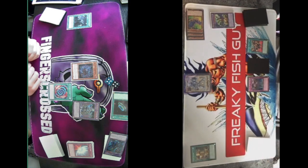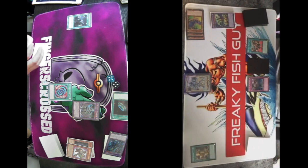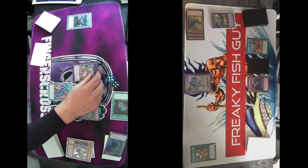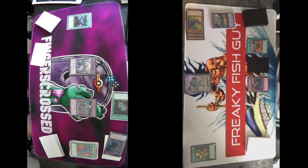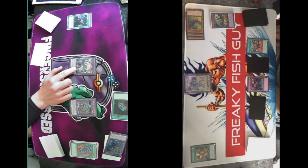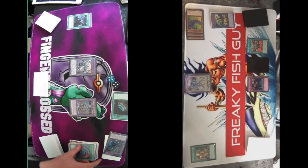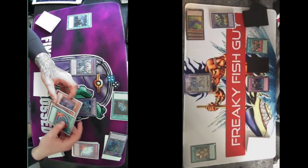Activate Polymerization. Attempt to end the Battle Phase, attack with Apkallum — Apkallum is 2,500. Pass to you. Draw for turn. When I send Shaddoll Dragon, I get to destroy a Spell or Trap.